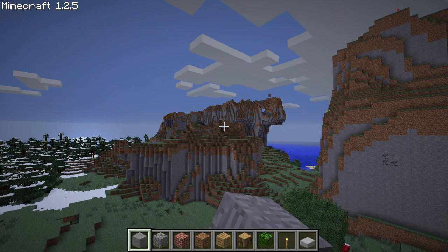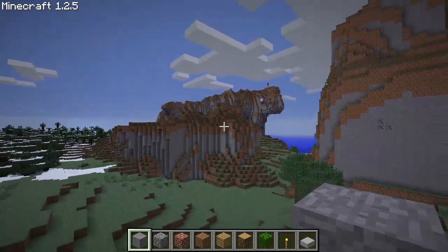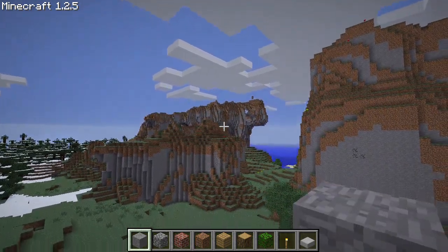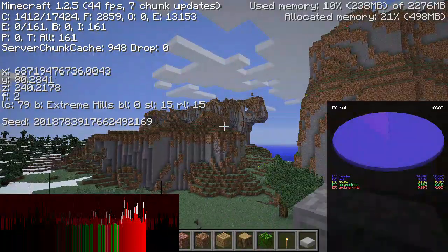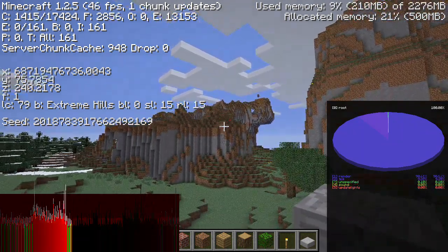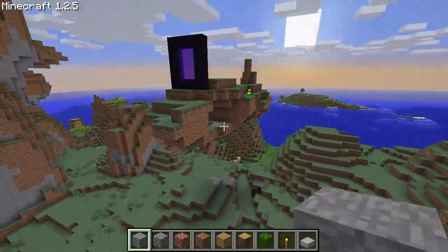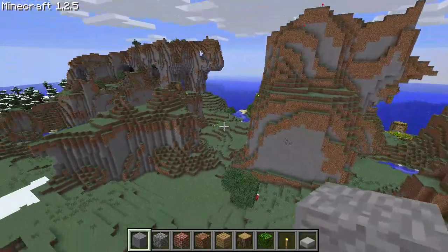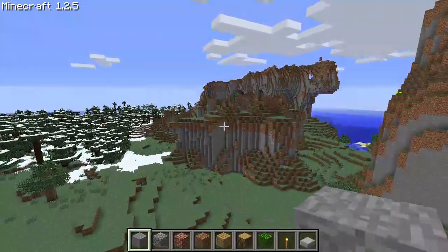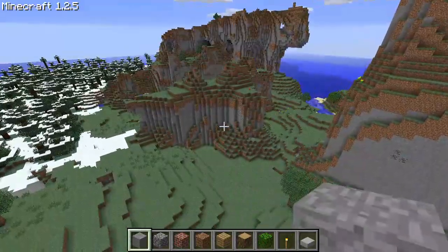Hey guys. If you've seen my other long-limit mod investigation videos, this landscape may seem familiar — it is the spawn on the seed I'm using. But as you can see, I'm actually 68 billion 719 million 476 thousand 736 blocks away, or exactly 2 to the 36 blocks out. What you're seeing is the spawn chunk glitch, which was found in the old beta version at every multiple of 2 to the 19th blocks out, and is found in this mod at 2 to the 36 blocks out and all multiples of it.